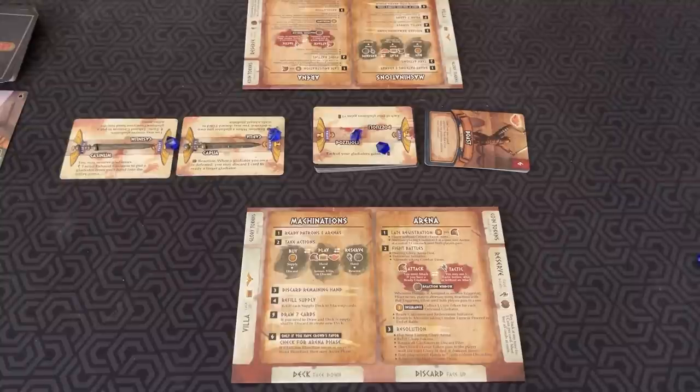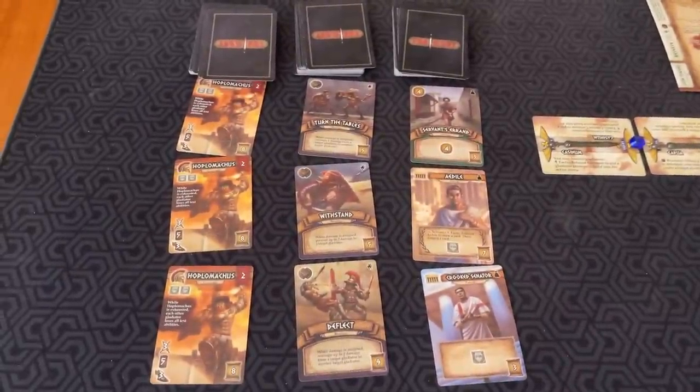There are two phases: machinations and arena. In the machinations phase you take actions — you can buy, play, and/or reserve. Over here we have the public supply.